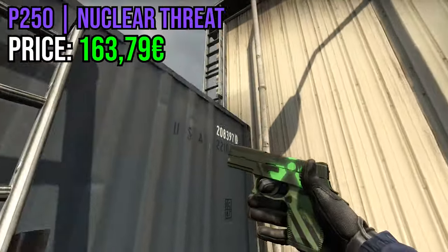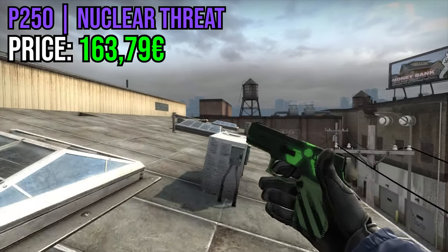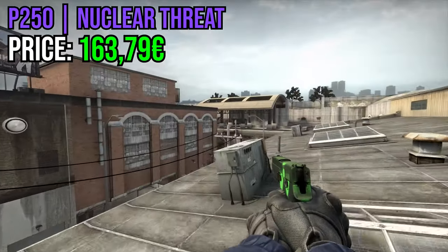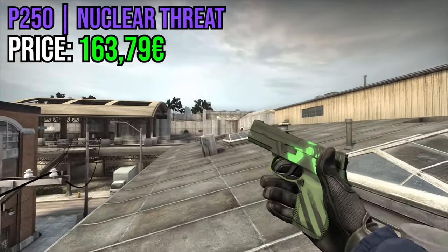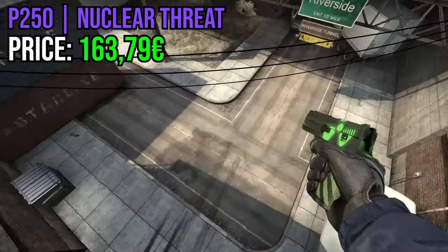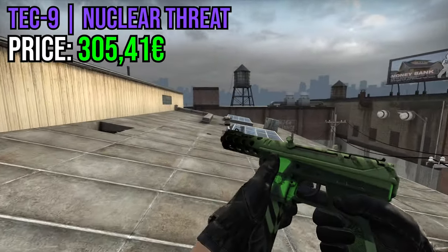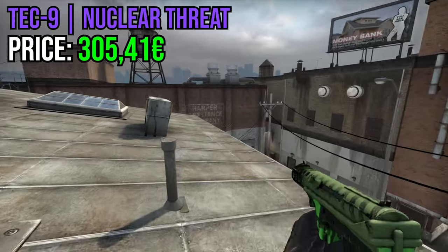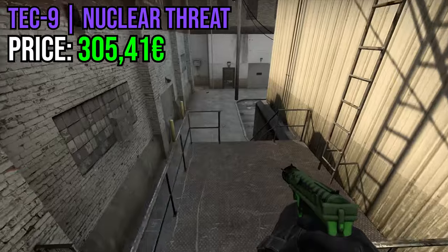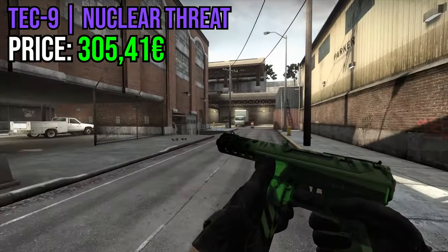Then we got P250 Nuclear Threat — and holy shit, finally a break from all these case skins and StatTracks. This was actually a really sick skin back then, and I guess now too since it's kind of rare. And no, the Modern Hunter can go fuck itself because that skin sucks and it wasn't good then — nobody used it. Then moving on we got the Tec-9 Nuclear Threat. Just like the P250, this was easily the coolest Tec-9 back then too. Even though it wasn't too expensive, it was still the best-looking one and yeah, a lot of people had it.